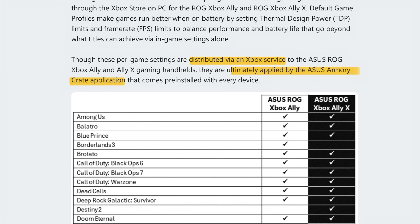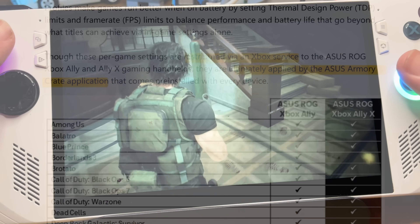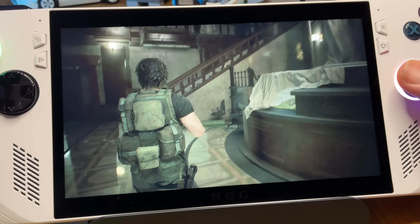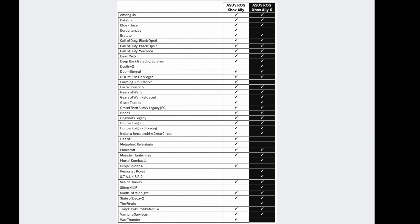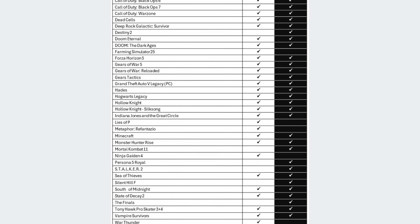At six is to realise that these default game profiles are distributed via an Xbox service, which explains why Microsoft are in no rush to bring these to the non-Xbox branded ROG Ally handhelds, and they're applied through Armory Crate via the Command Center area. Key area seven is knowing that only around 40 games on the launch list, plus a further 30 unannounced games, support default game profiles in this first wave — I'd highly recommend taking a screenshot of these, and I'll link to the official Xbox blog below.